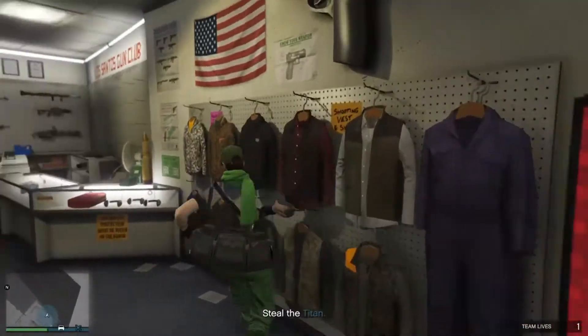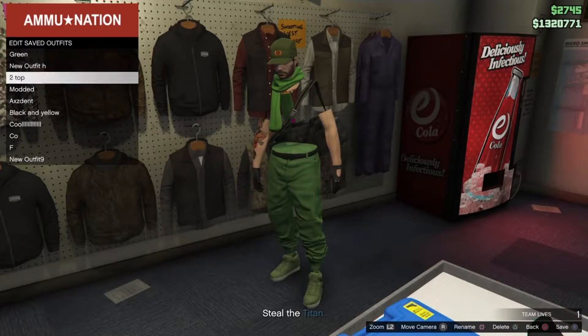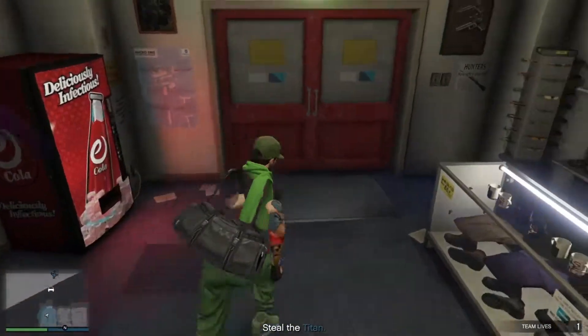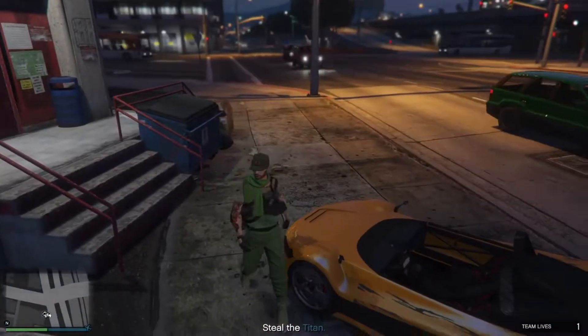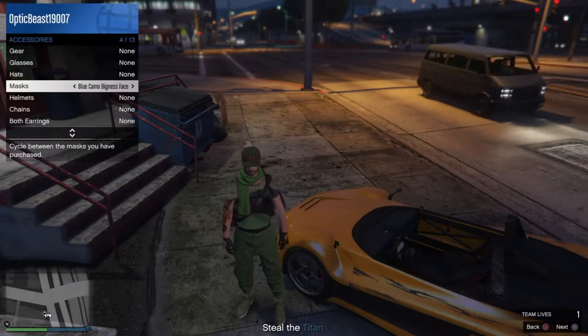After you have the outfit done, put on any mask that you want to use for your hat. It's easier if you do it with a bike. Save the outfit when you have the mask on it.